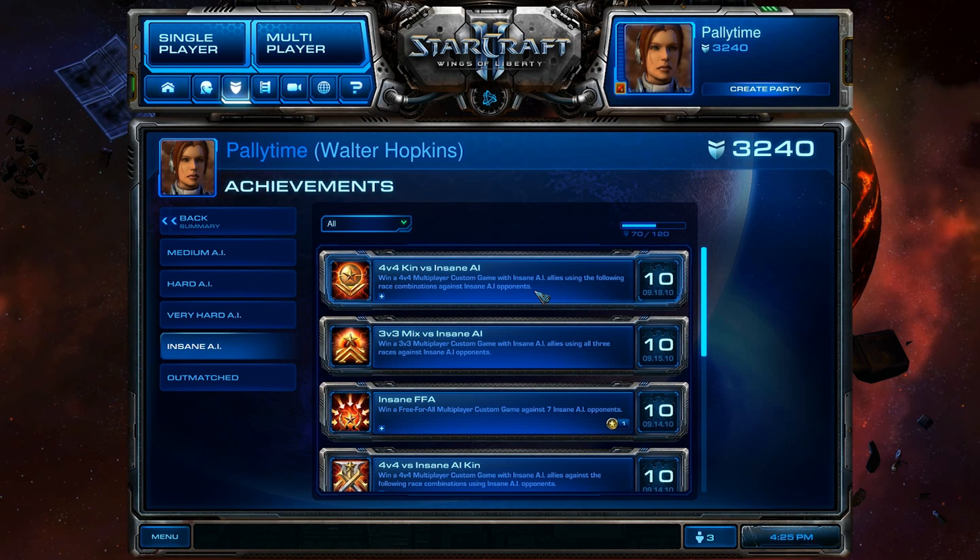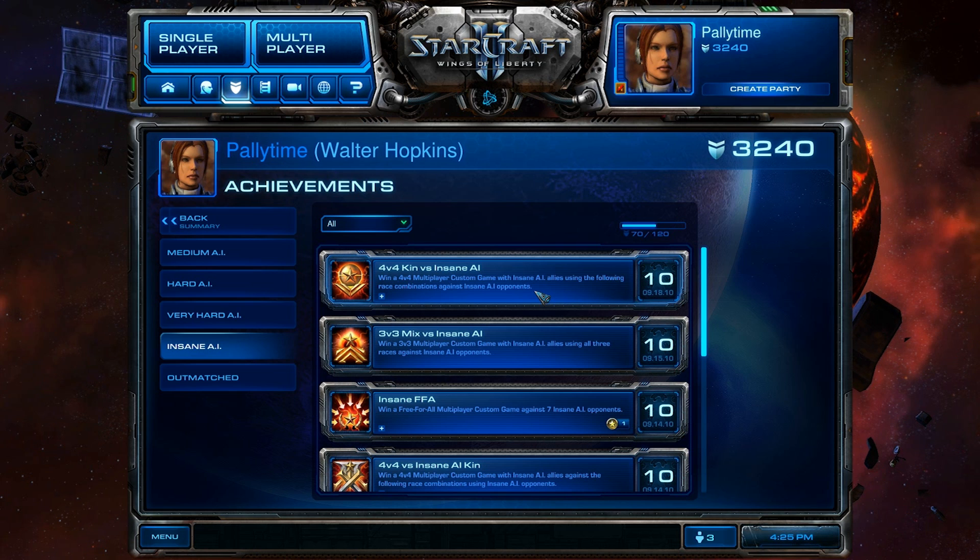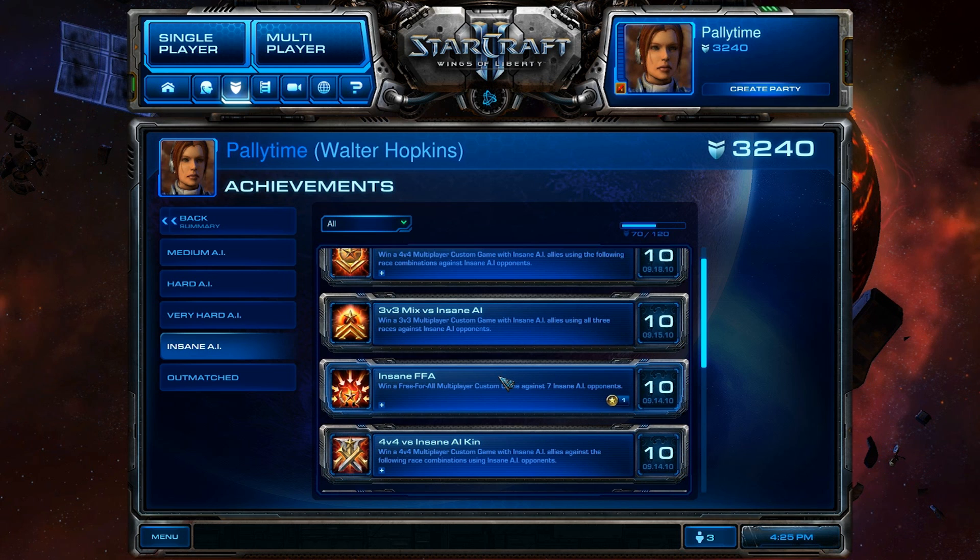Hello everyone, Pallytime here. Today I'm going to show you a video working on two different achievements at the same time. The first is 4v4 Kin vs Insane AI, which is a 4v4 multiplayer custom game where you use the following race combinations against Insane AI opponents — basically your team all has to be the same race: 4 Protoss, 4 Terran, or 4 Zerg.